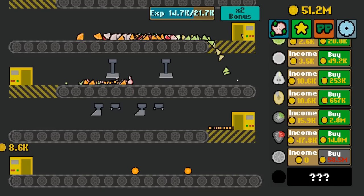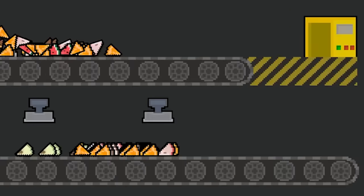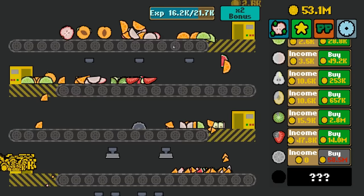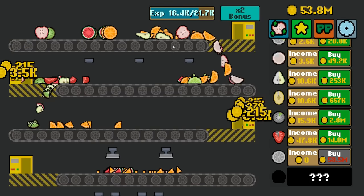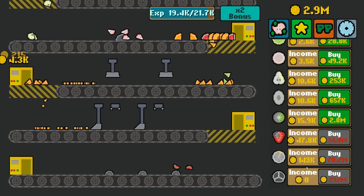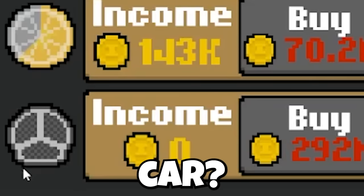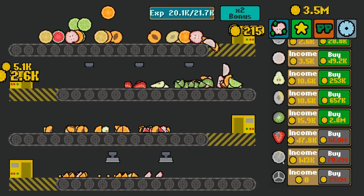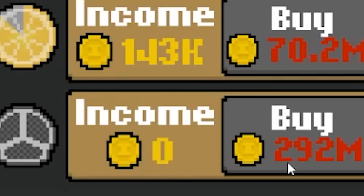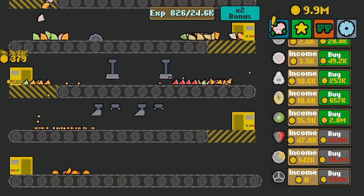I only need $8,000,000 more. It still saddens me that so many fruit don't plummet down into the abyss. I wish I could upgrade how effective the conveyor belt choppy was. And sure enough, it's more fruit time — $143,000,000. Is that the Audi logo? Like, the car? What is this though — a lemon? But what's the next? $292,000,000. That's what I need? A quarter of a billion off fruit? That doesn't seem fair at all.